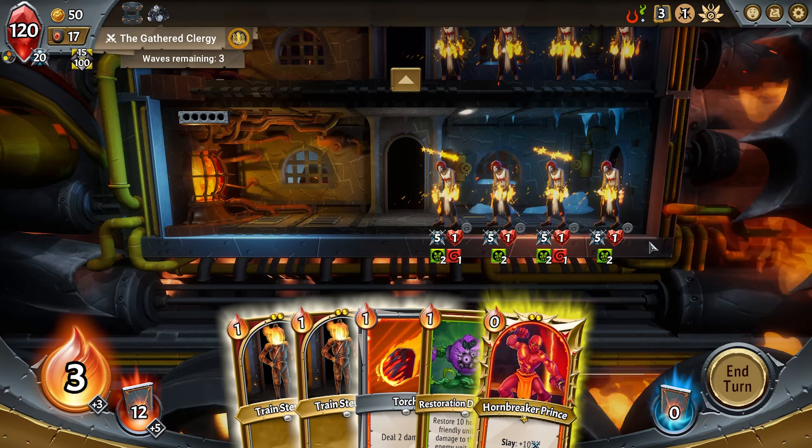You start off each combat with train stewards. These are your spells — if a card isn't a unit, it's a spell, and they do various different things to help you. Right now the only units we have are the Hornbreaker Prince and our train stewards. It's very risky to play the prince now without some help because he only has six HP, which means he'll just get destroyed by all four enemies.